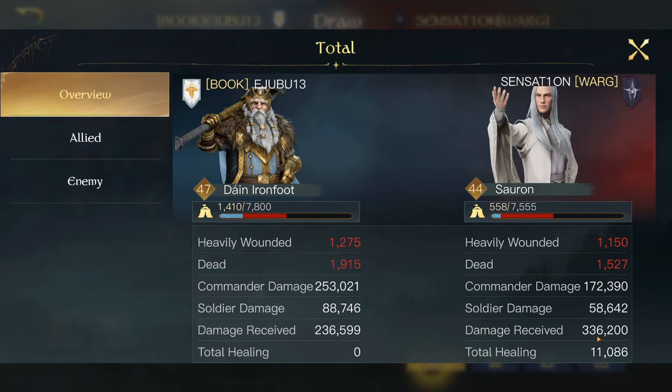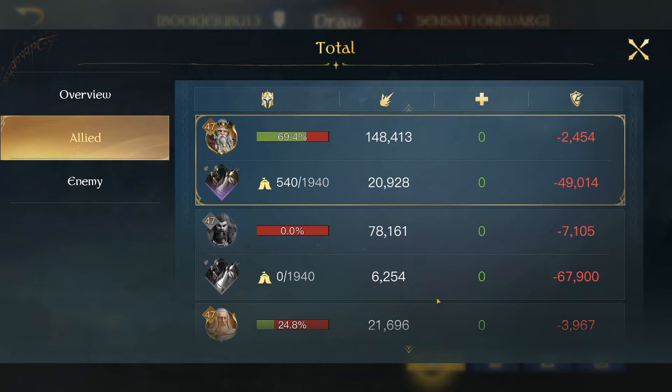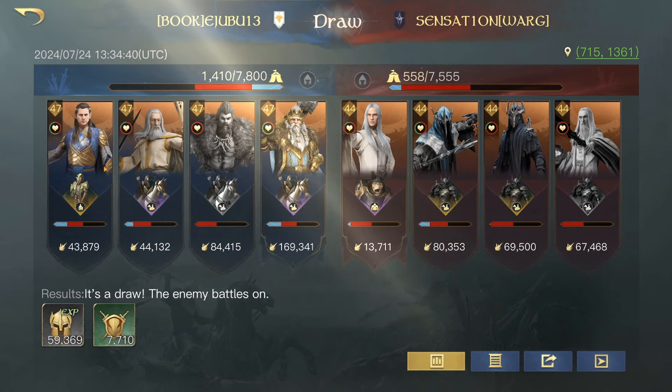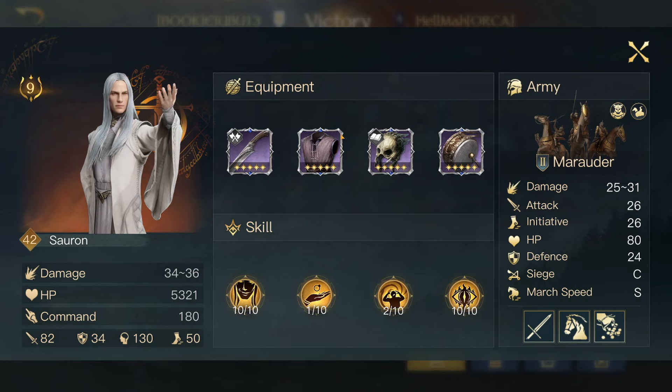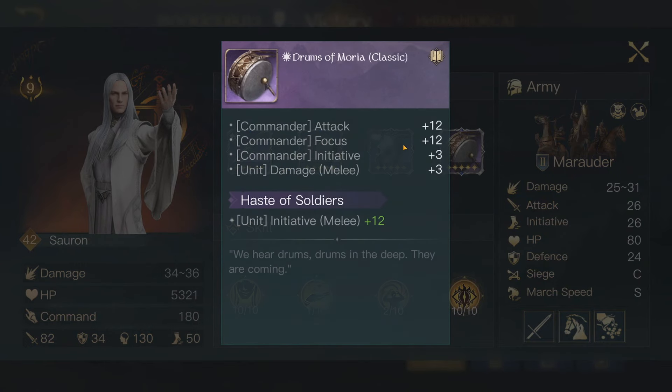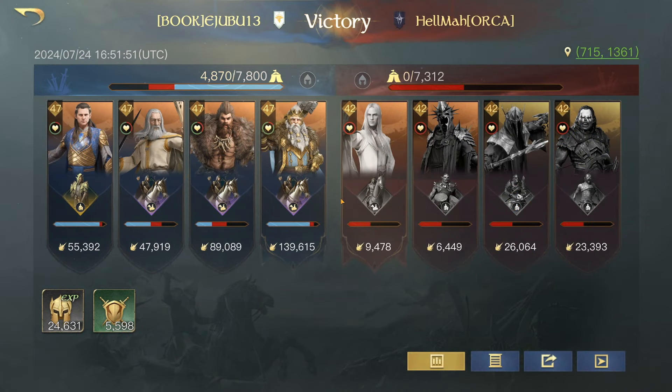A pretty good battle report here — 336,000 damage received to 236,000, doing a lot of commander damage. The only commander that died there was Bjorn. I was using Tier 4 and Gil, and all Elves at the time so no melee. I just wanted to show you the kind of speed you can get, especially with the 1.0 speed — initiative plus 18 there with this gear is crazy. Unit melee plus 12 as well. You have 50 initiative plus unit initiative of 26 — that's 76 speed there. But it is possible to outspeed them because I had 81 speed, though they are very, very fast.